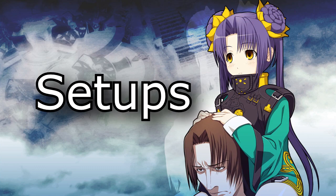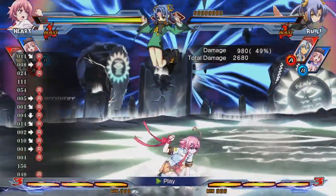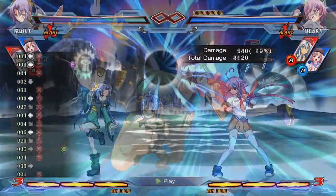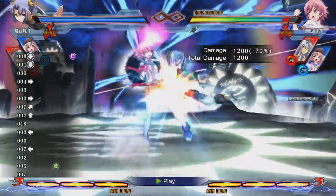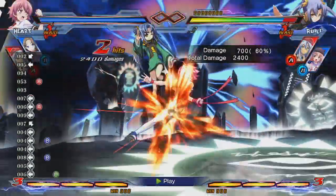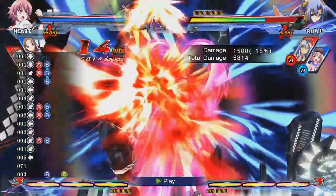Time to mention some setups. To start with a simple one, let's expand on something I alluded to earlier. After a mid-screen knockdown, you can forward jump over the opponent's body, then do an air backdash into JC. This will counter opponents that just smash DP when they're waking up, since you garble their input after the forward jump. This is a bit slow, however, so there's a chance they'll notice you jumping into the air backdash.